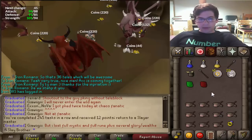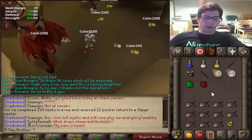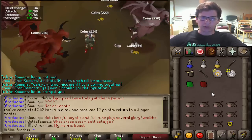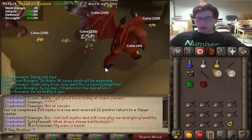There's the completion of our Greater Demons task. Unfortunately we did not get any other clues than the one we got PKed for. I went into Deep Wilderness without thinking, had my Graceful on, got PKed — lost the clue and all of my remaining Graceful. Which is kind of disappointing. Let's go get a new task.